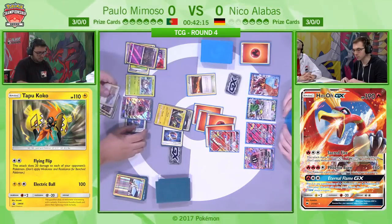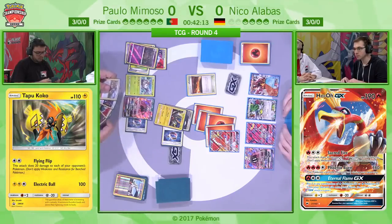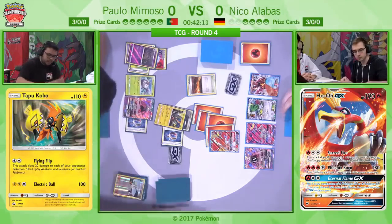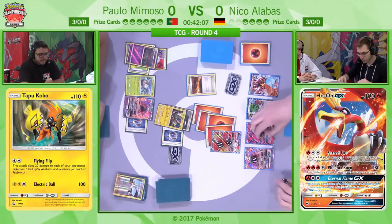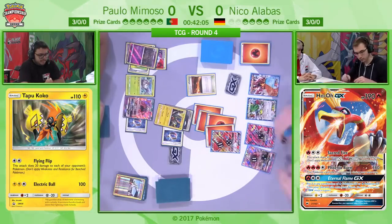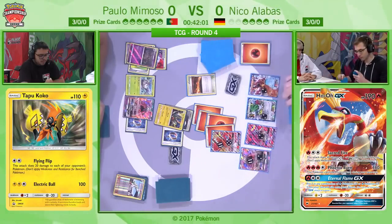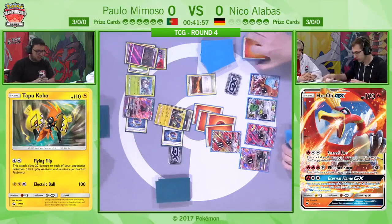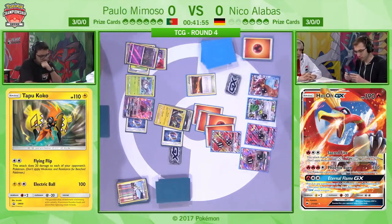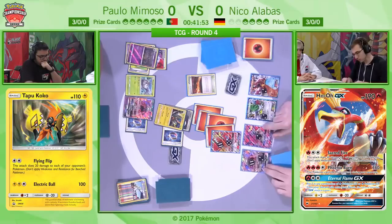Niko now has access to all of his items again with Seismitoad going down, and this is not what Paolo wants to see. Paolo needs to have a combination of Garbodor, Tapu Lele, and Seismitoad. He gets the Choice Band — that's huge, a really nice pickup. Because as we've stated, the effect of Ho-Oh's attack means it can't use Phoenix Burn the following turn, so Tapu Koko is definitely going to be threatening this Ho-Oh, forcing Niko to find things like Guzma or switching cards.